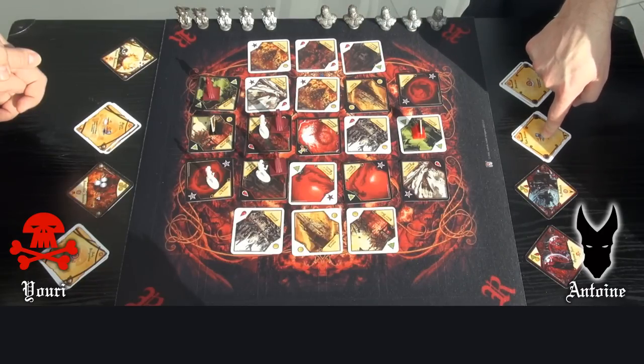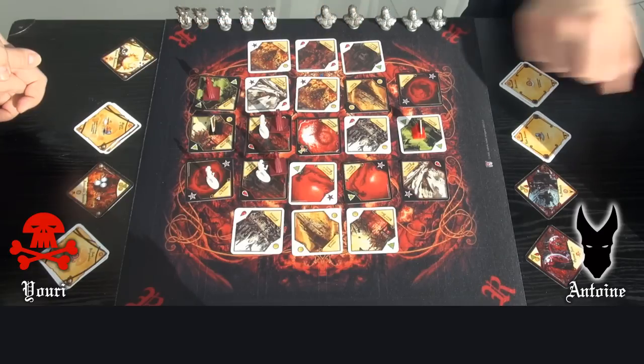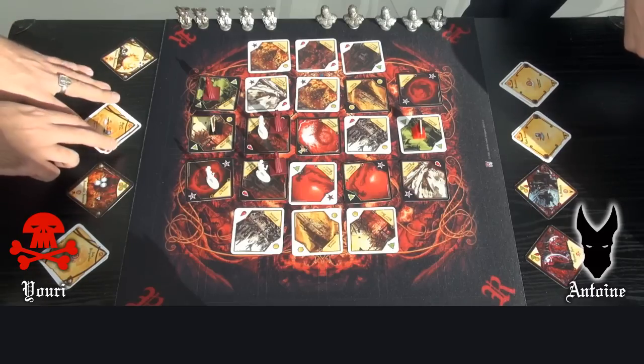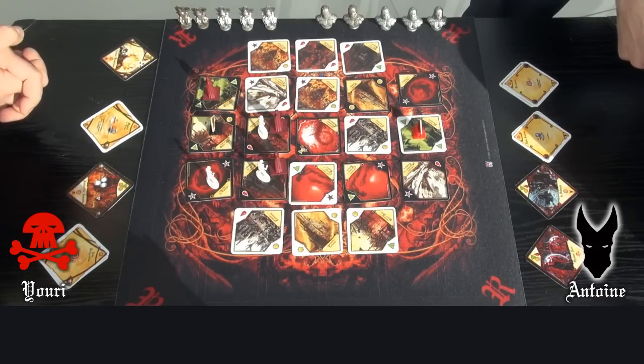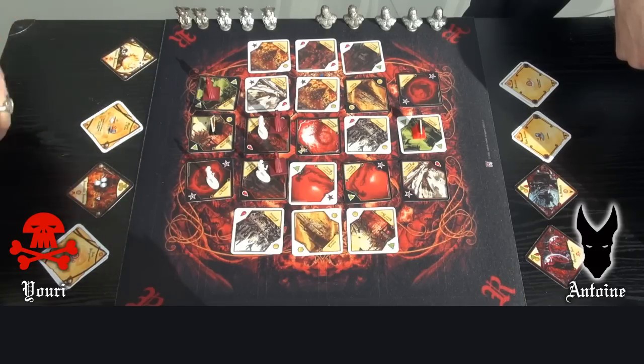My card gives me a bonus of 1 point more to attack. And Yuri's gives 1 point more to defend on ruins — black border territories. So we are equal. In that case, attacker wins.